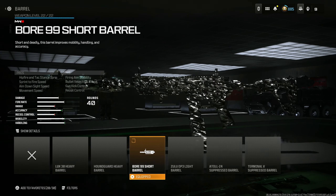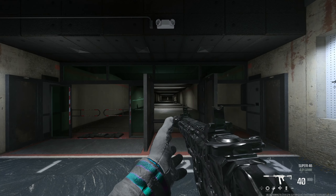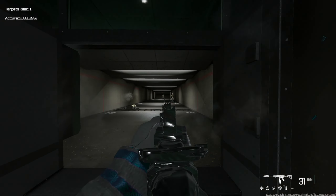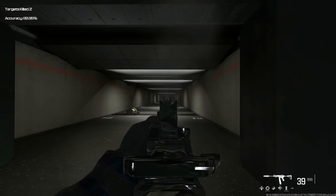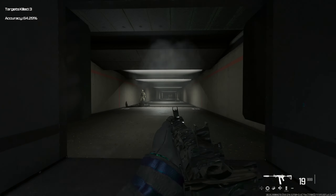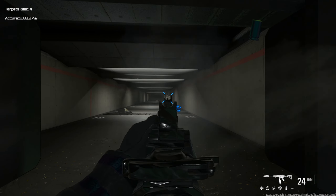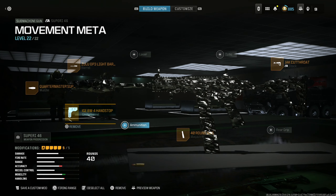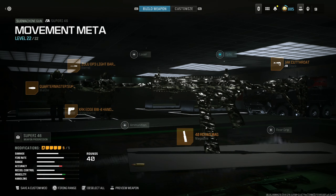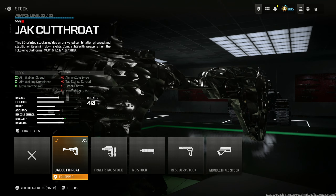If you don't want to struggle with bullet velocity, take off the short barrel and put on the Zulu Ops 3 Light — this thing is absolute magic. It just hits a little bit harder and you're not getting those recoil penalties. You absolutely melt at long range, making it a killer at every distance. This is the absolute best build for regular Warzone, not competitive Warzone.